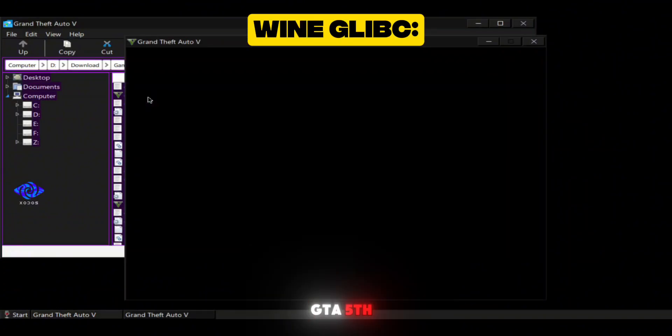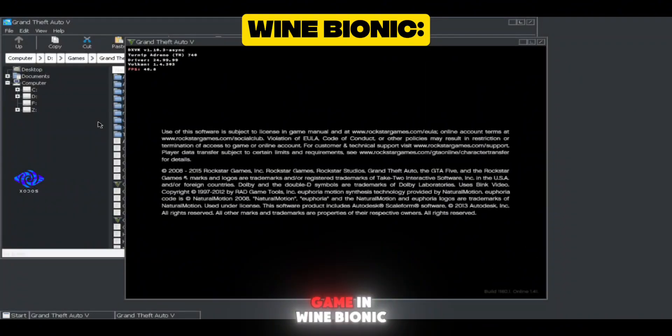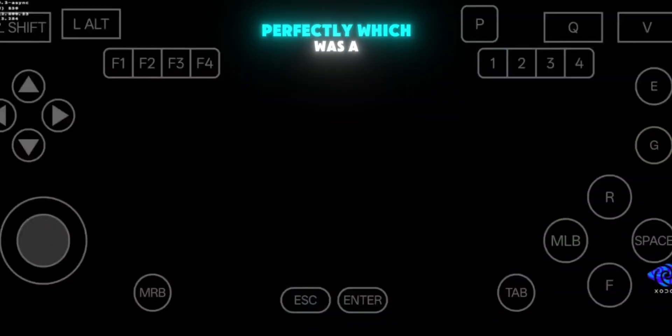After that, I launched GTA V. The game started, but I ran into a Social Club login error which stopped it from going further. I tested the same game in WineBionic, and unfortunately the same error showed up there too. But when I tried GTA IV, it ran perfectly, which was a nice surprise.